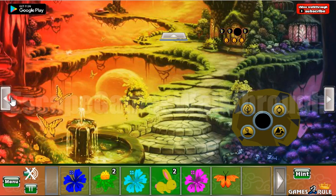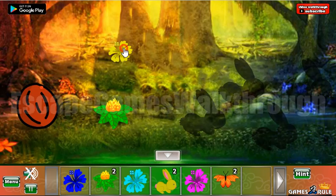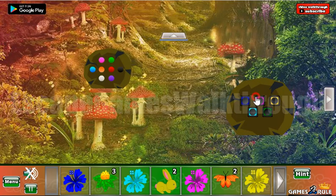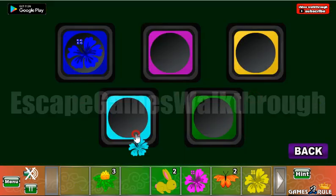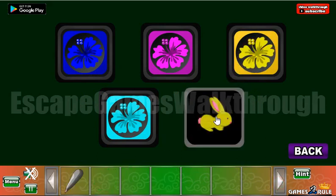Okay, now let's go to the left, take another butterfly, go up, take the flowers, and let's go back. Here we have all the set of colors, so we need to put them in their places.